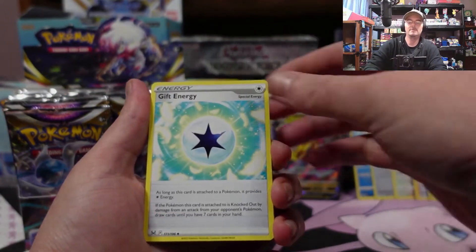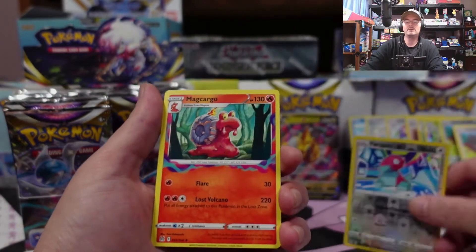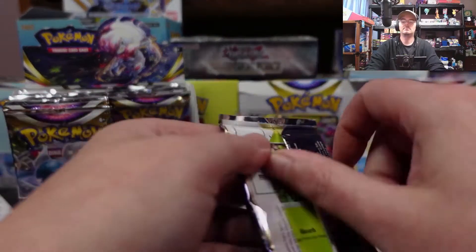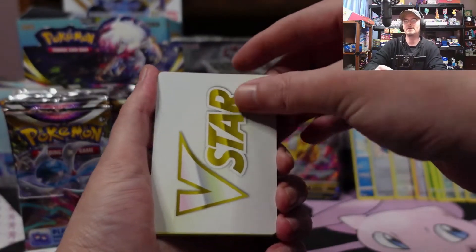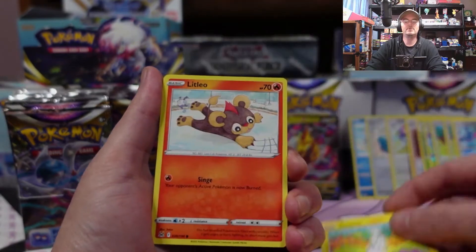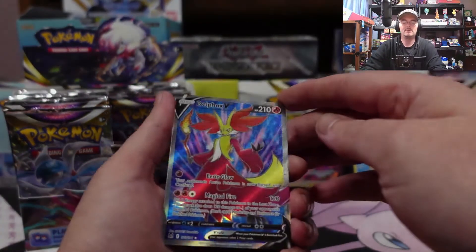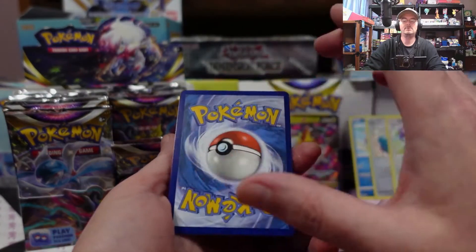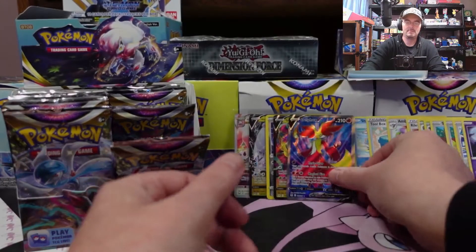Machoke, Fantina, Gift Energy, Slugma, Porygon, Inkay, Blipbug, Finneon — reverse Porygon and a Magcargo non-hollow. The Haunter, Poliwhirl, Sage, Lickylicky, Seedot, Slugma, Tynamo, Litleo, Minccino — gotta reverse Shoppet, nice! And the Delphox V full art — looks like the condition might be a little low, maybe. Not too bad though, we'll take it.